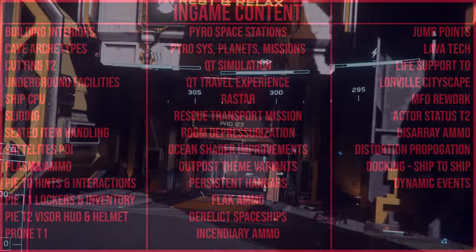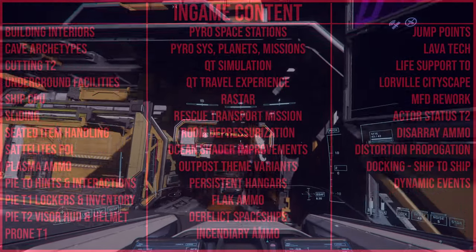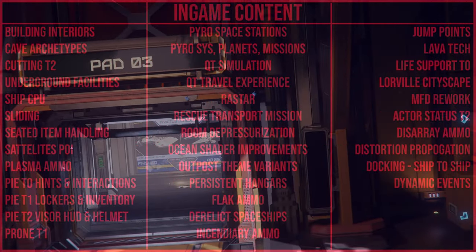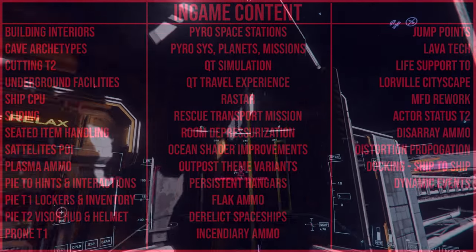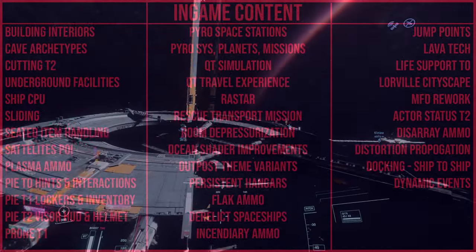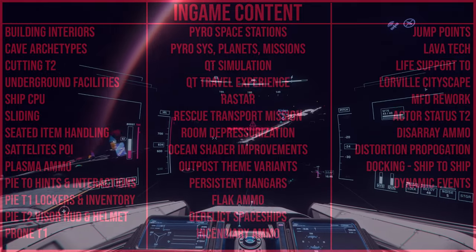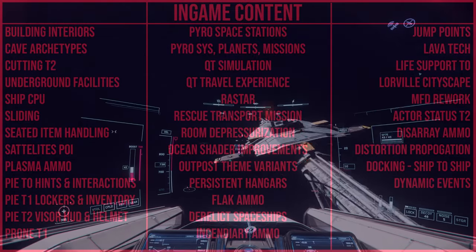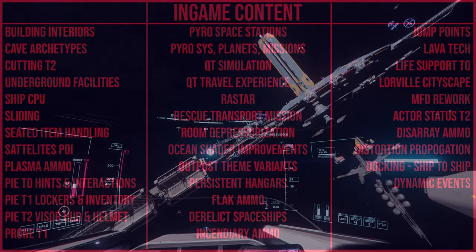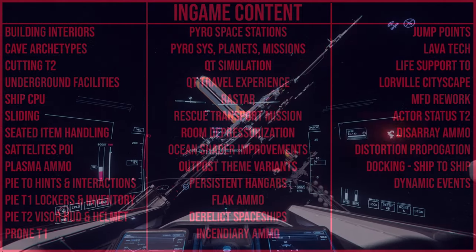Lava Tech involves modifying and tuning river tech to produce immersive lava rivers and lakes — just like we got rivers, but in lava. Life Support T0 will implement the first iteration of onboard life support systems in ships, which entails a ship component that generates air when turned on and management of that life support component within the vehicle loadout manager. This will make the experience more immersive and realistic, and could tie into the Apollo as well.